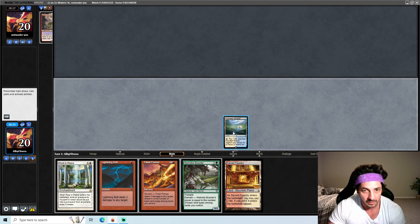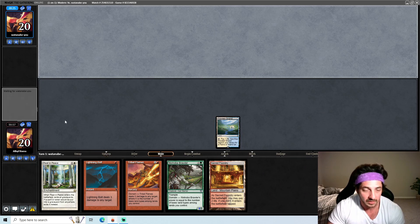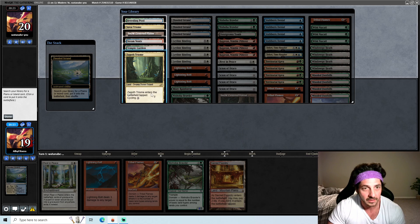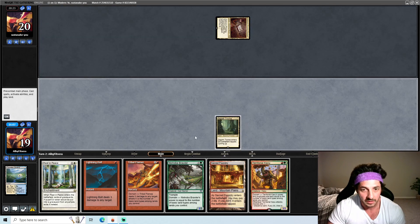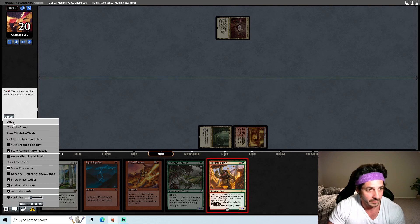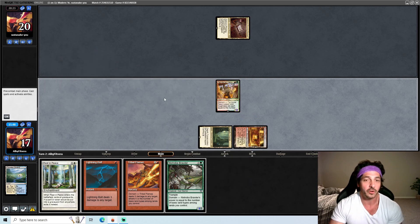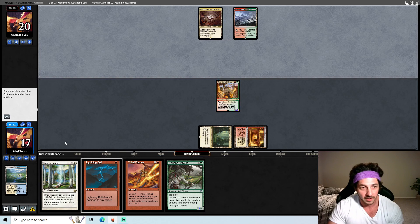Trying to think if they played Blood Moon — I don't think so, because they have a three. Alright, so this is going to give us what we need. We're going to go Kavu and then not Rest in Peace yet — we'll go Rest in Peace later. So yeah, we're going to go Kavu, put a clock on them. It's real early in the game — a second turn five-five on the play is pretty hard to deal with. They can also remove creatures from the graveyard, so there's no rush to windmill slam the Rest in Peace right now.